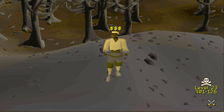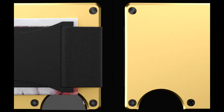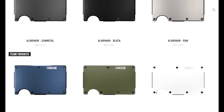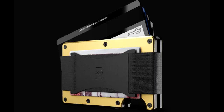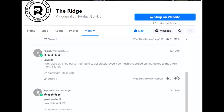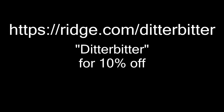This video is sponsored by Ridge. The Ridge wallet is a fancy, securely designed wallet made with RFID blocking technology. There are over 30 colors and styles, including this 18-karat gold one. Despite being so compact, it can fit up to 12 cards as well as your cash. You can test drive it for 45 days and send it back for a full refund if you're not totally in love with it. Go to the link in the description and use code DITABIDDER for 10% off.